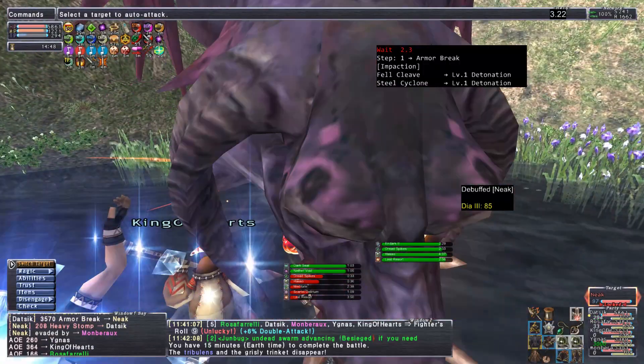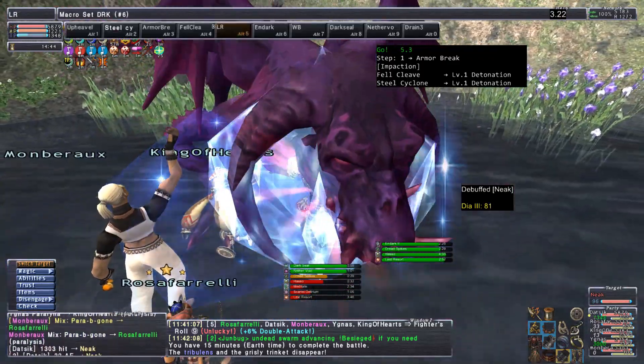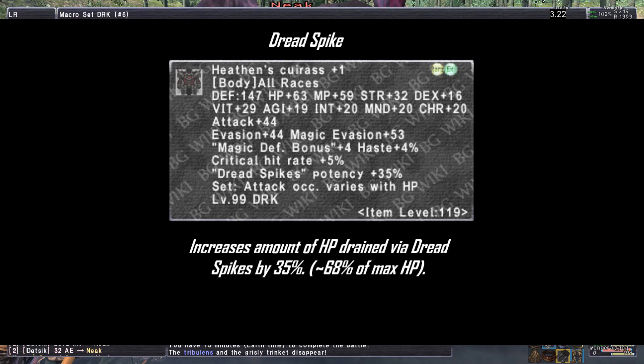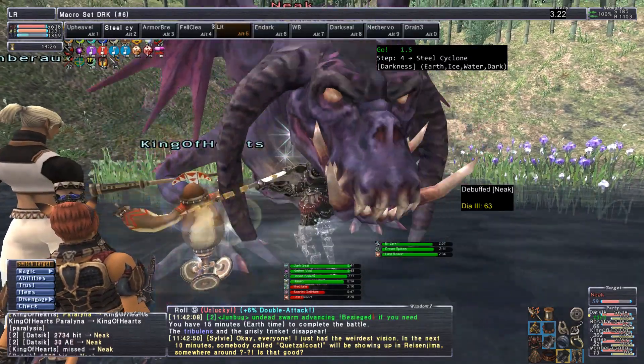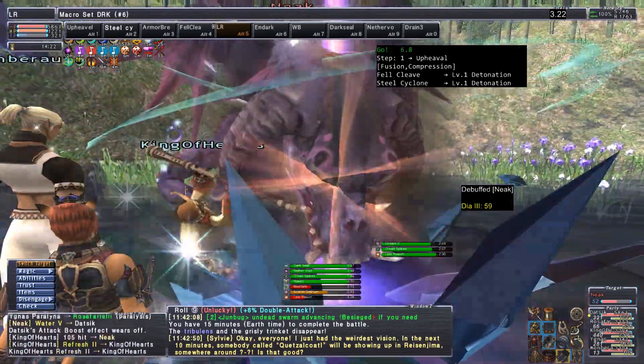Let's go through the Dread Spikes set. For Dread Spikes you're going to want to use your Empyrean Body Piece — Heathen's Curious normal quality or plus 1 — combined with as much HP plus as you can find. For suggestions, go to the link in the description or use whatever HP plus gear you have available. Don't forget to use Dread Spikes after Drain 3 if possible.